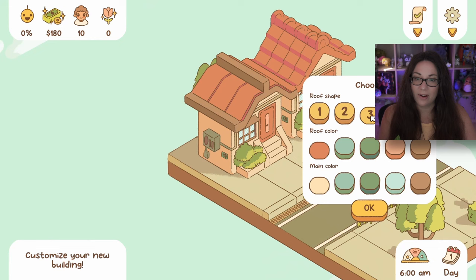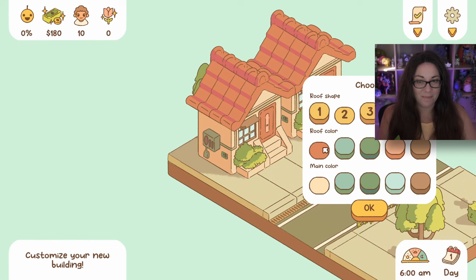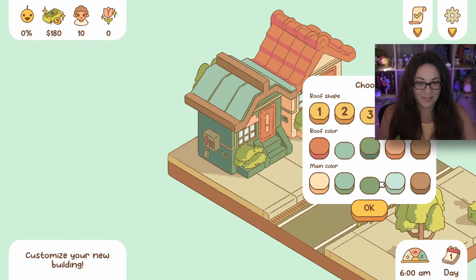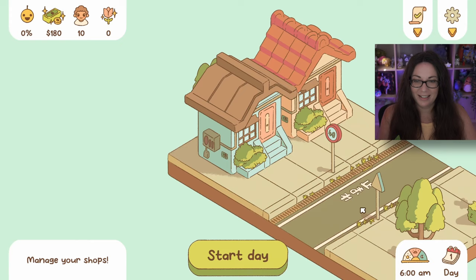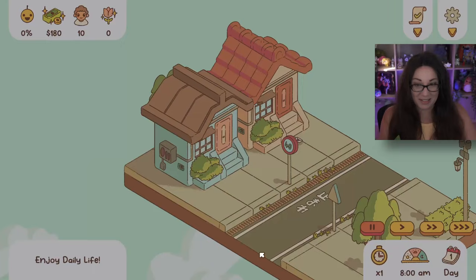Oh wow, you can change things! You can have the whole street the same color and shape, or you can go a little wild. I'm going to enjoy playing with all the different colors. I like the light house with the brown roof - that looks really nice. Maybe I should have built the ramen shop first because we don't have a lot going on in our little street just yet.